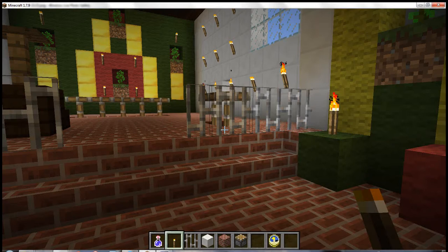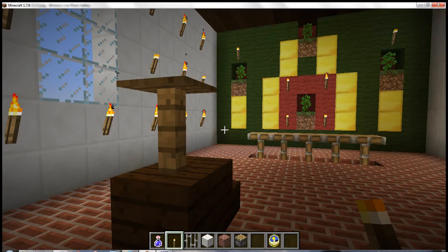And on our left side, we have an area where someone would give a speech. And here are some tables. And this area is called the sanctuary.